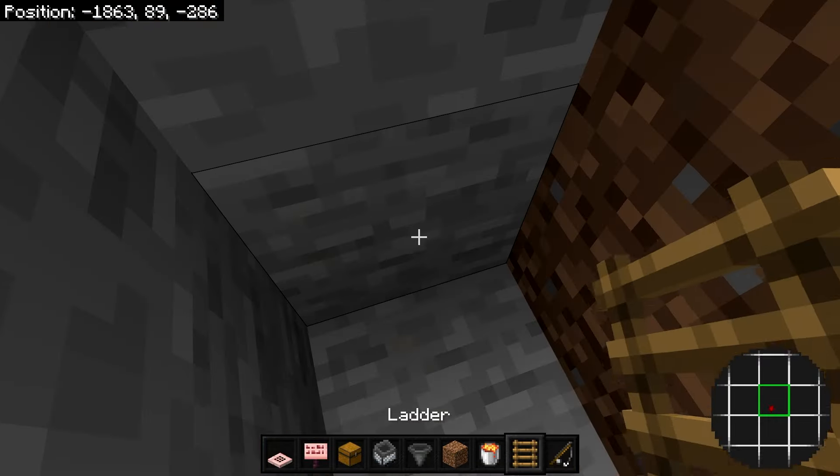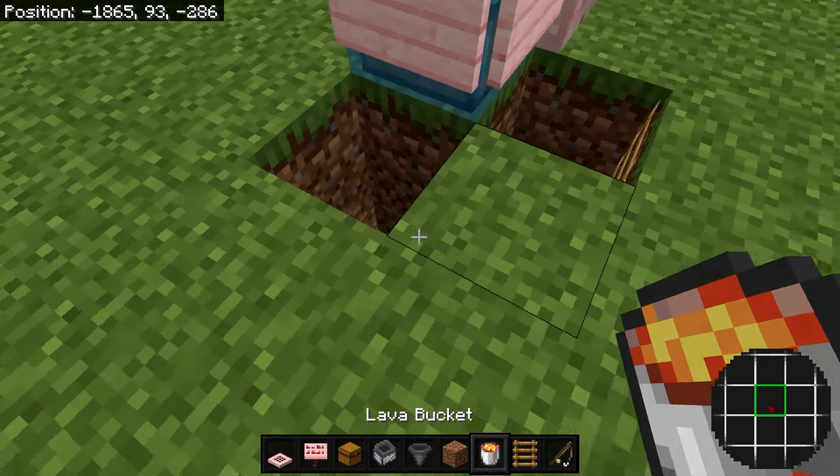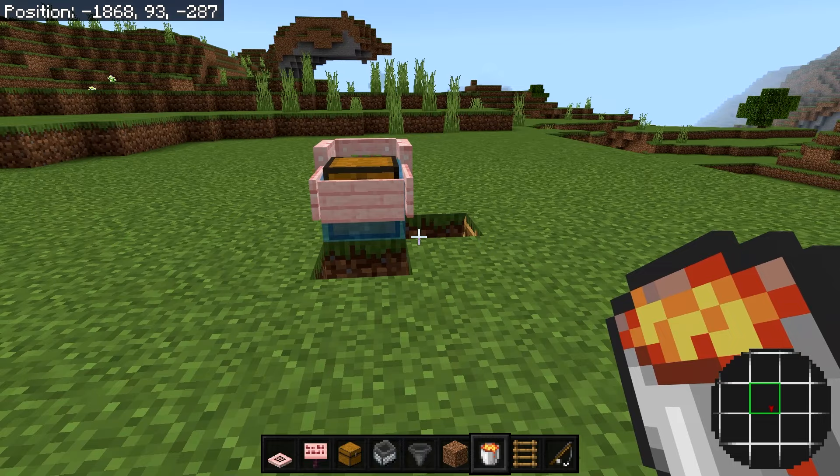Make your way up using some ladders. Then for the last step, place down a bucket of lava right here and the farm is complete. I'll show you how to use it.